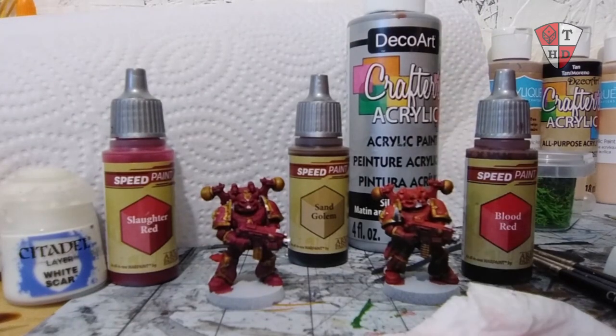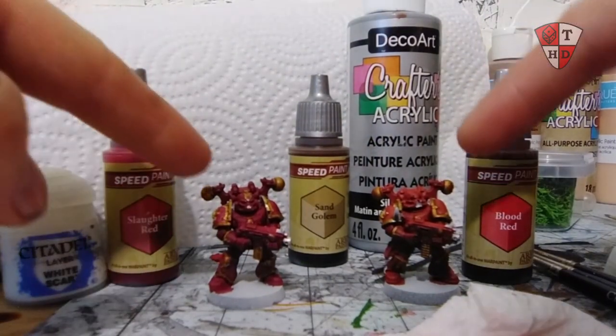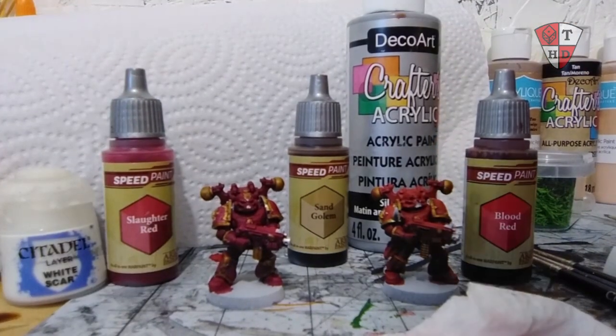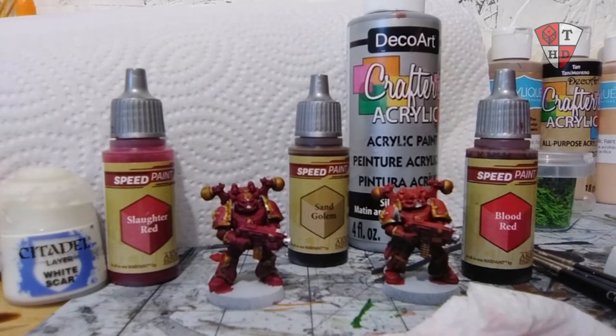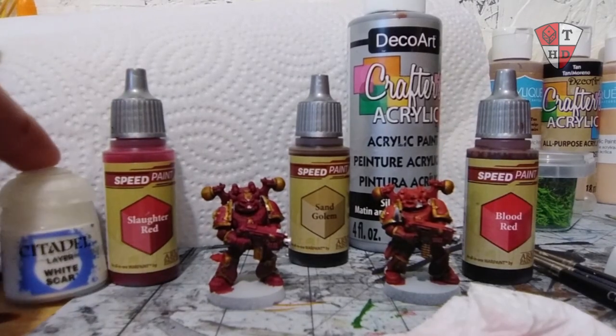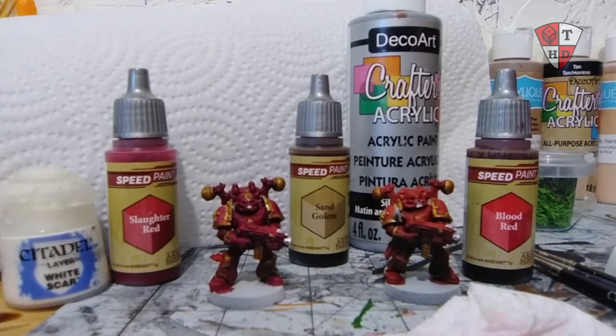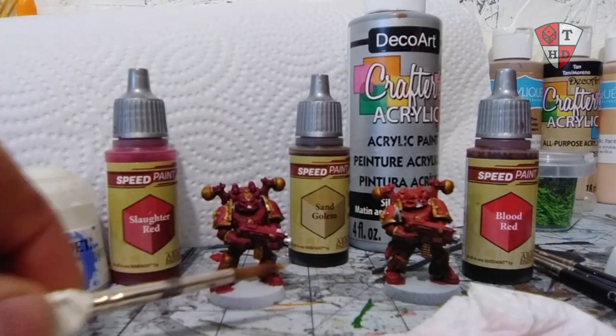By start to finish I mean from plastic to the very end results we see here. To start, I went over both the models with the Zenithal Prime, starting with Citadel's Chaos Black as the first undercoat and then the second undercoat being Citadel's Korax White. From there I kept White Scar on standby in case I needed to do any little cleanup from overspill.